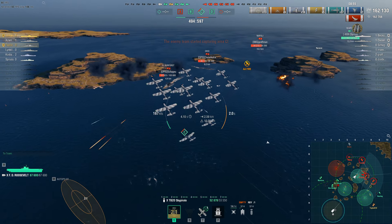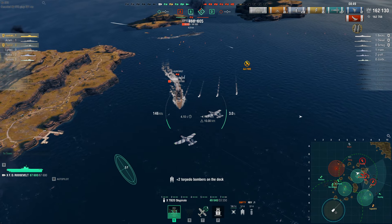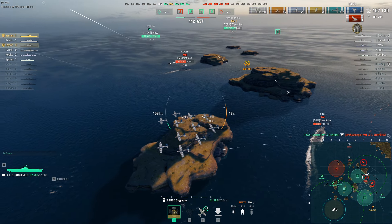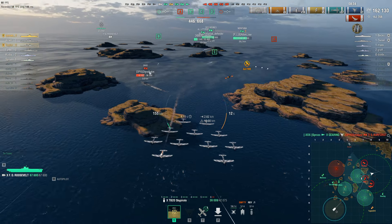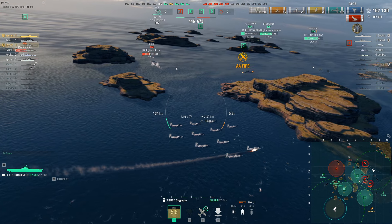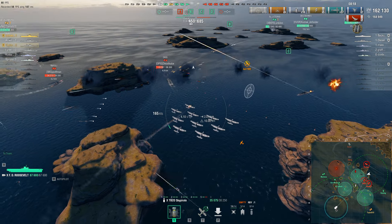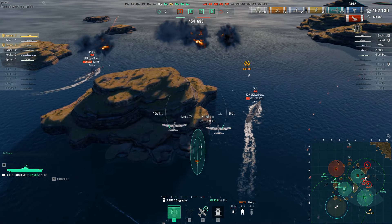Dropping the Kurfurst — he ate some torpedoes, but unfortunately he died from two torpedoes from the Gearing before I could get my full drop off. One full drop on Kurfurst would have dealt at least 20,000 damage. As you can see in the top right corner, below my damage numbers, my spotting damage is currently higher than my actual damage in the game — at 175,000 spotting damage, which is insane.